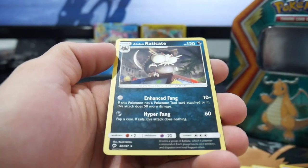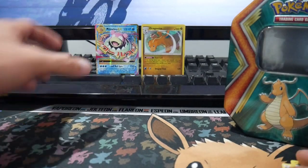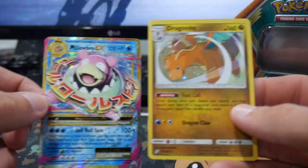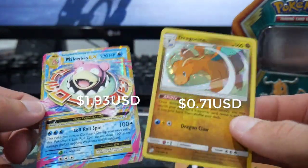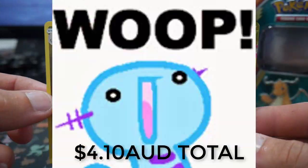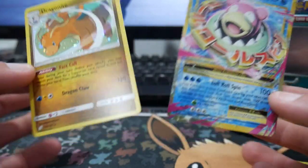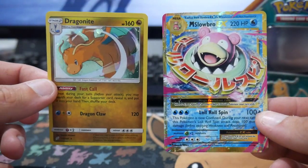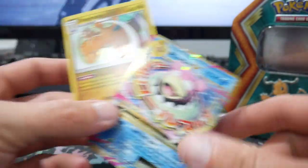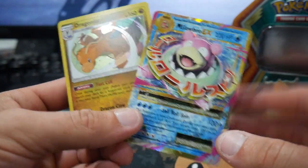And an Alolan Raticate to finish that one off. Hey, not too bad at all — we did get that cool looking promo, which I have no idea how much that's worth, but we'll dare say a dollar, and then two dollars, so three dollars — not bad. I'll put the prices on screen, we'll see what they are. Hopefully you guys did enjoy it — make sure to leave a like, subscribe, and I'll see you in my next video. Peace out.